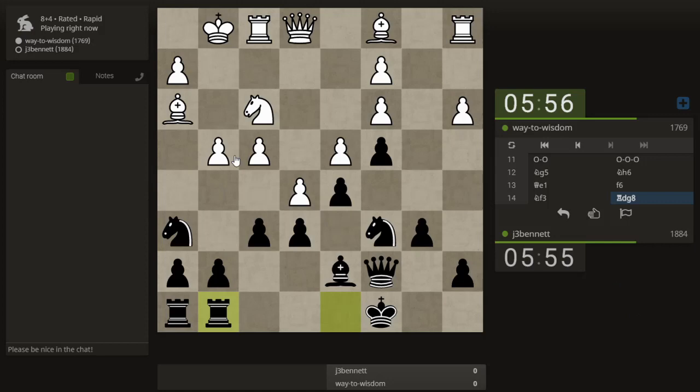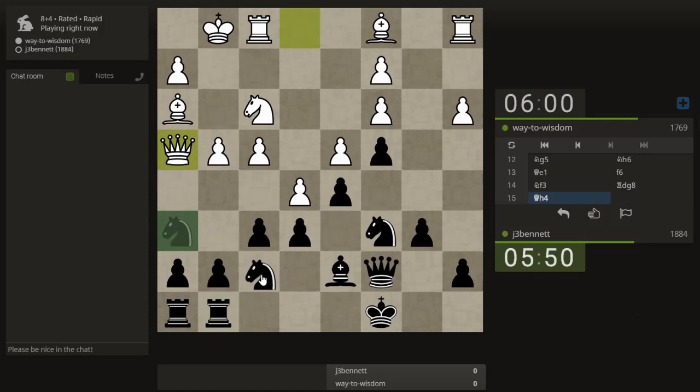Maybe I could have played g5 right away, but okay — he brings his queen over there anyway. He's attacking the f-pawn, and if I play g5 like I want to, then he can take my knight.